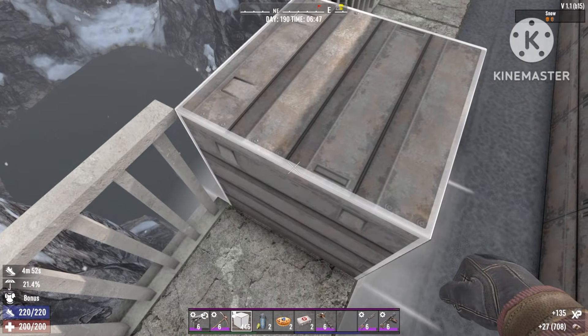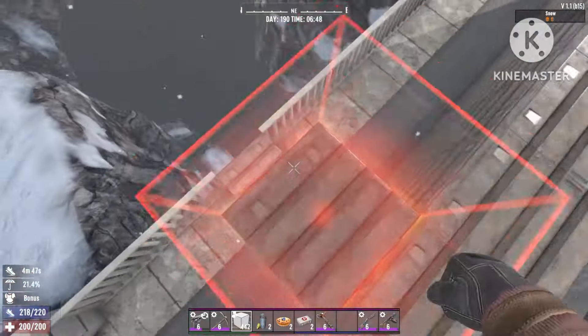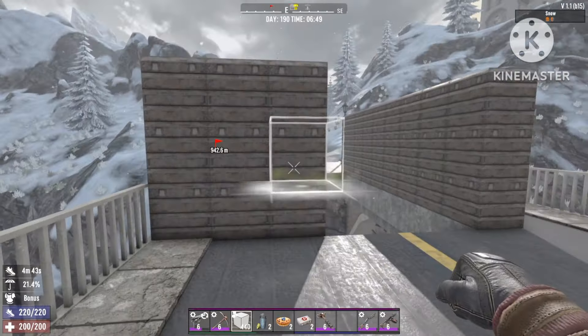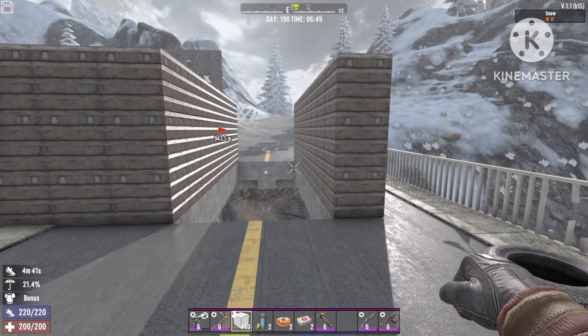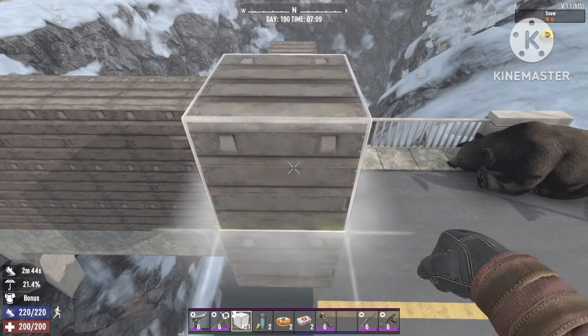Now we can just place the solid blocks at the same height as the main walls in the middle — so that's three blocks, just like this. Do this on all of the corners and we can move on to the next step. Once you've got the corner walls set up, we're just gonna put up some ramps.